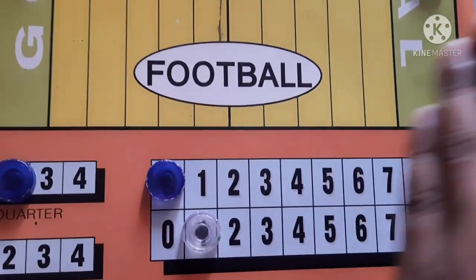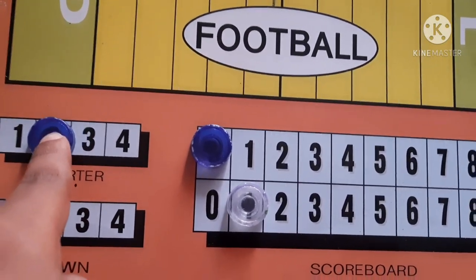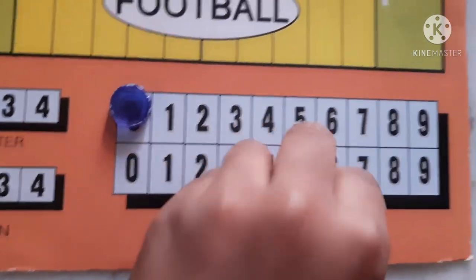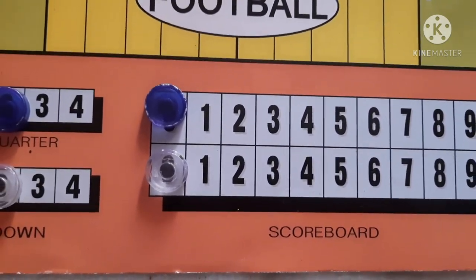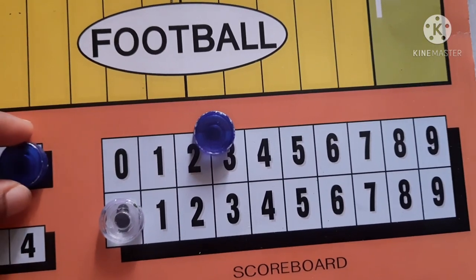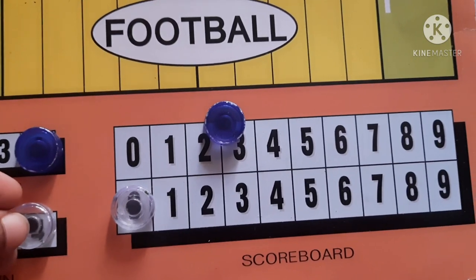After finishing one round, again come to here. In blue, go to the second round. Same for white also — when white also finishes this round, again come to 0. In white also, 2. After finishing like this 4 rounds, have to keep this one in 4. When whoever finishes the 4th round first, they will be the winner.